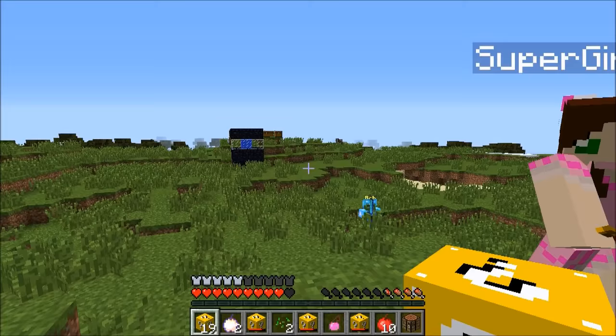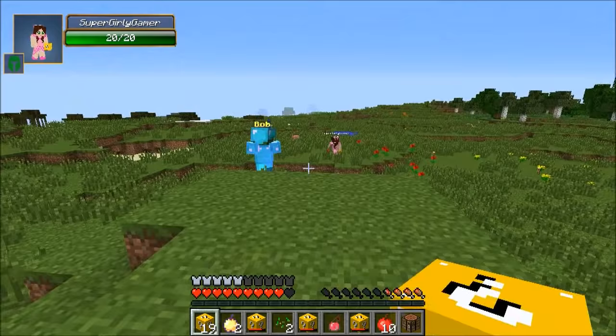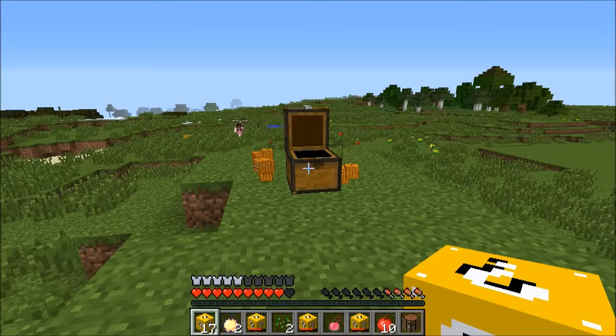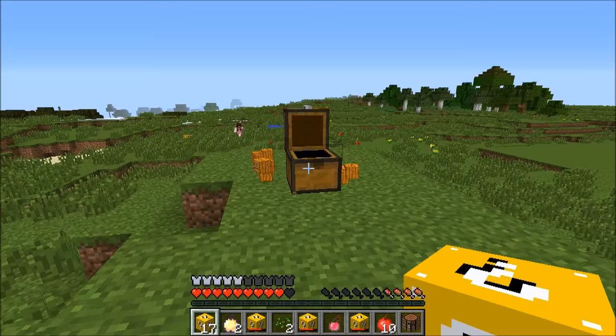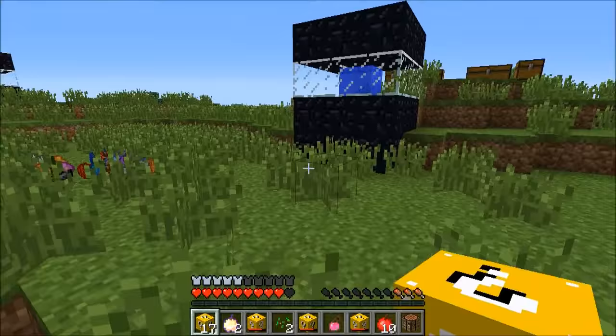Some potions drop — instant health, fire resistance, poison strength. Getting horse armor as a gag trade to annoy the other player. Another nether star obtained, considering whether to trade it for something good.